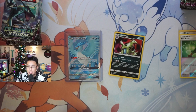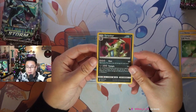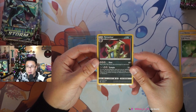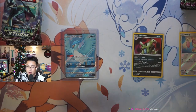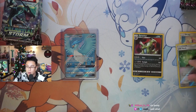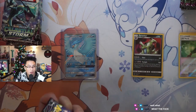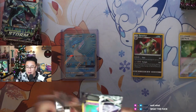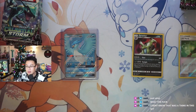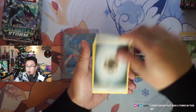Beautiful card right there on the holo Tyranitar. If you guys don't know, that is the same artwork they reuse — I believe it's the same artwork as in Neo. That artwork might look a little familiar; they did the same thing with Steelix I think. Crazy — any Neo lovers out there? They did the same thing with some other cards as well, I think it was Steelix or Onyx maybe.